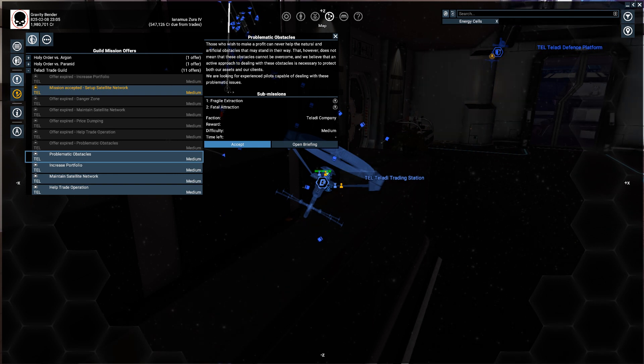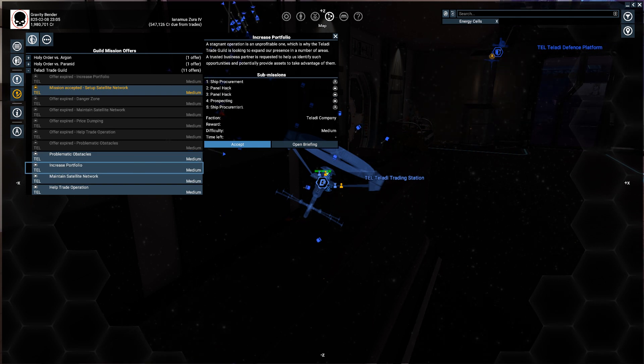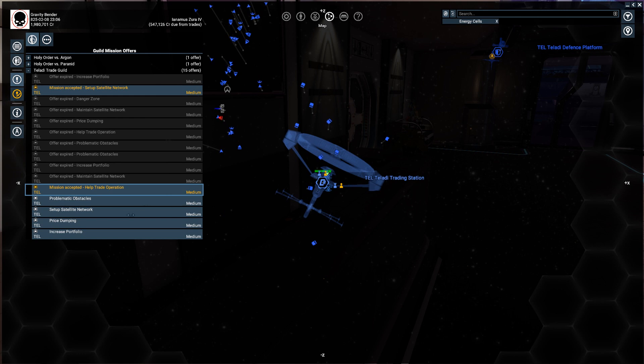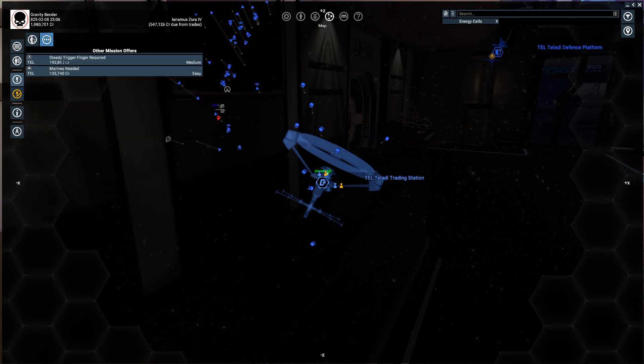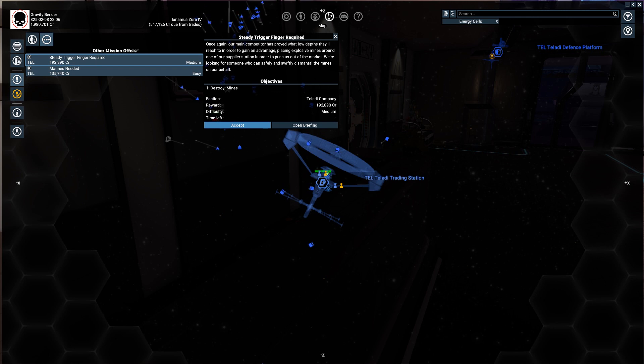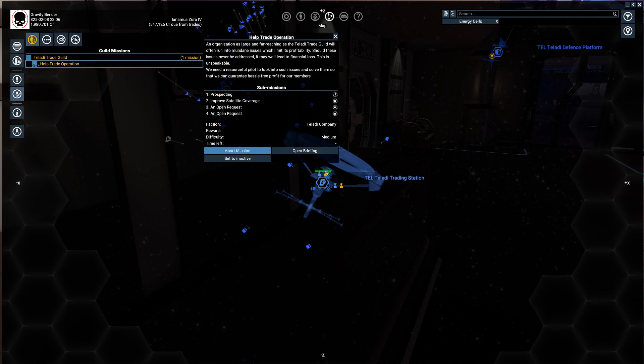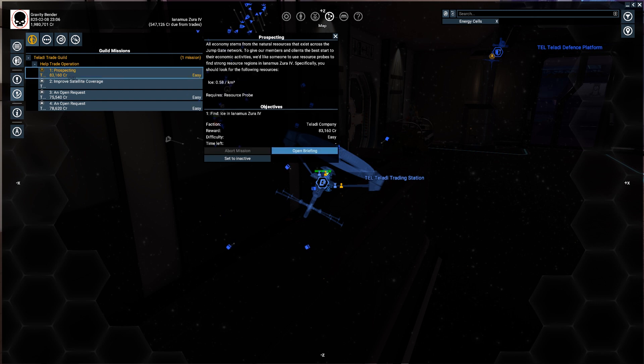Let's see what other missions we can get. Fragile extraction and fatal attraction — I don't like those. Ship Procurant panel hack, straight job — I don't think that's going to be cool. Help trade prospect — we can go with that one. Let's check those missions. Steady trigger finger required — medium, no marines needed. Mission manager help trade operation. Prospecting ice — requires a probe. I need some probes.